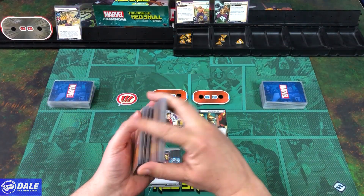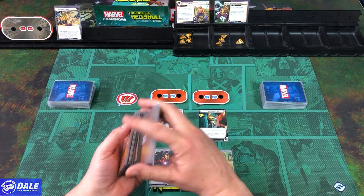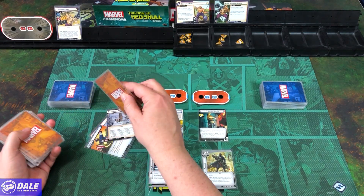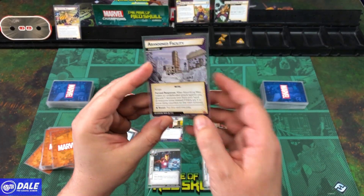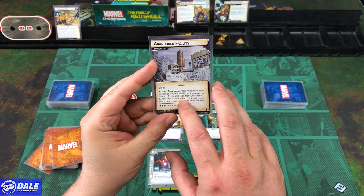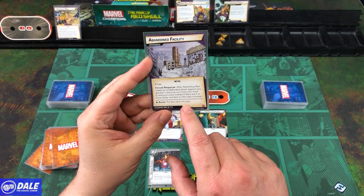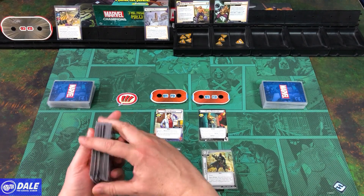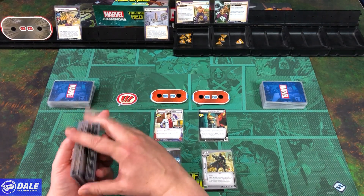Finishing our setup: we shuffle the encounter deck, then discard until we find an environment and put it into play. We found Abandoned Facility. Force Response: after Absorbing Man makes an undefended attack against you, discard a resource icon from your hand — 2 instead of 3 — if there are 5 or more delay counters on the main scheme. We shuffle these back in and get our heroes set up.